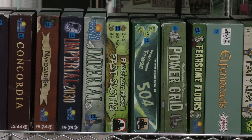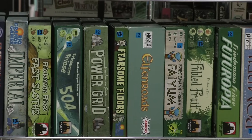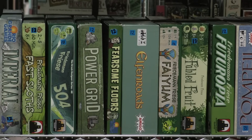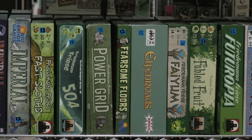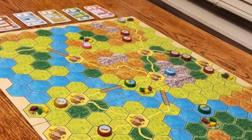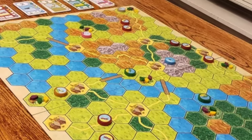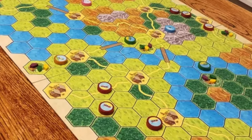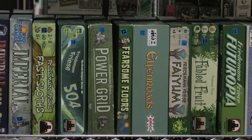You'll notice now that we're coming into a plethora of green. That's because this section here is Friedman Friese — Two F games. This is not all the games I have from him, but the games of this size. First, we have Fast Sloths, which is a great racing game. It's a pick-up and delivery, except you are the one being picked up and delivered. Highly recommended if you come to the library to try this one out.